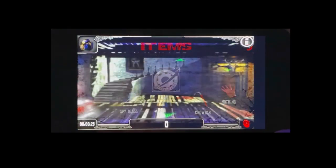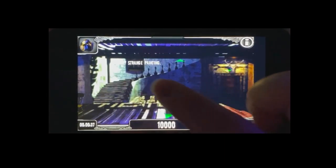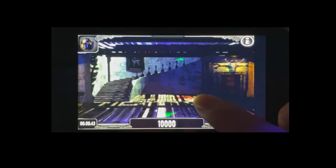Starting off, you want to have your camera equipped before interacting with any of these. The first one is going to be in the entryway next to the staircase. Make sure you snap a pic of that.